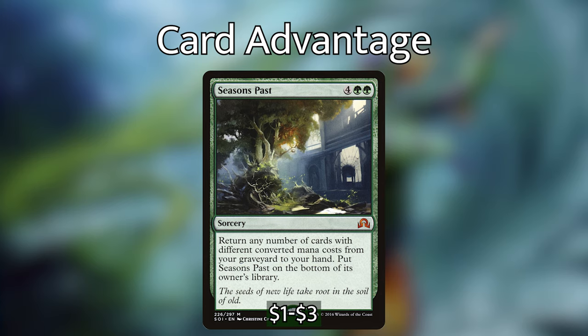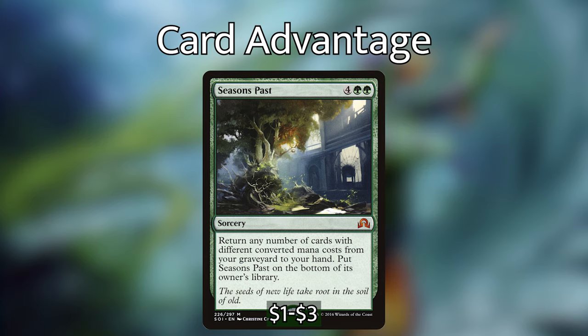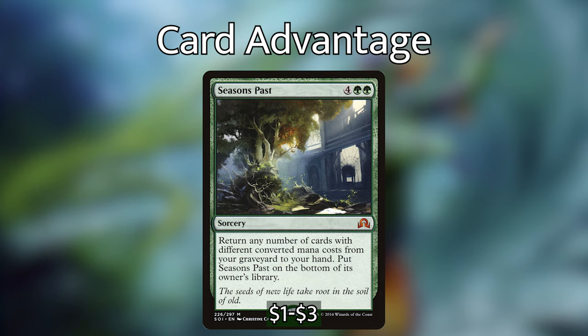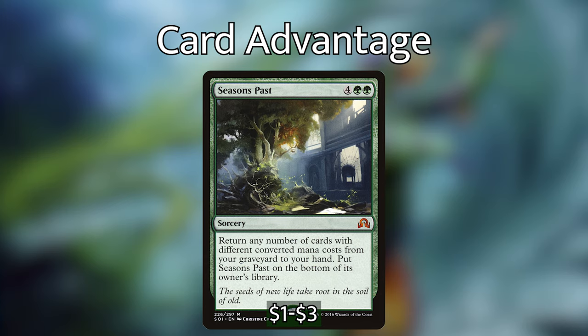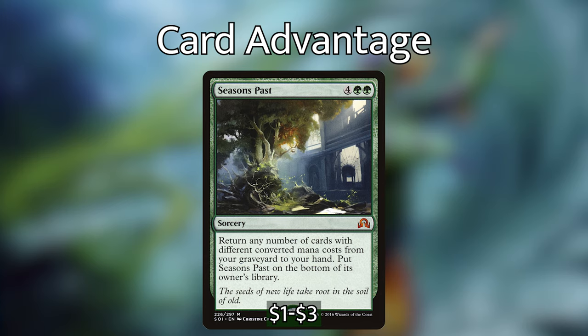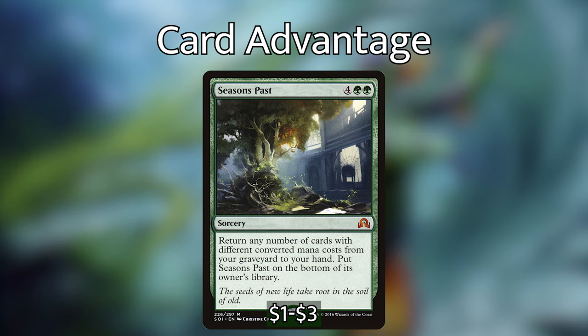Volcanic Torrent is a kind of board wipe if you play your cards right — at worst dealing two damage to each of your opponents' creatures and planeswalkers, but at best getting a lot of damage off. Forceful Denial is a counterspell with cascade. It's not really efficient, but it's a counterspell that ramps with Averna out, and it's the only counterspell we have because of our deck building restrictions, so it's valuable just for that. Finally, Natural Reclamation is super expensive artifact or enchantment removal, but it has cascade, so just like Forceful Denial it's another auto-include in this deck.